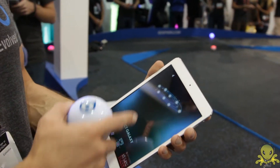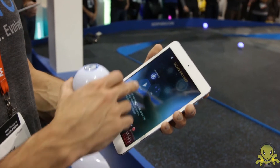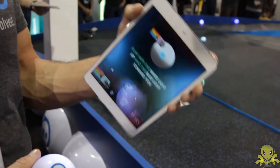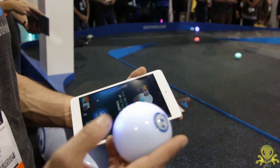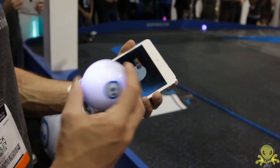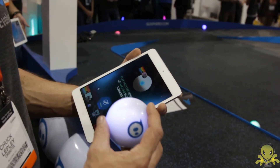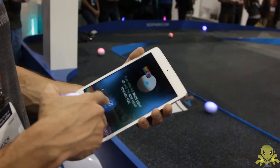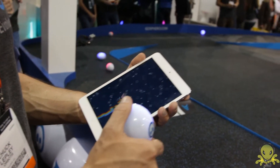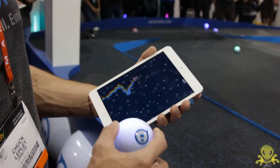This one, for example, is called Space Party. In this one you can actually use it as a tilt-based game with your device, or you can connect with Sphero and hold Sphero in your hand and use it as a controller. The blue light that shows up — basically put your thumb on there — and then you're using the ball to control Niencat as you fly through space.